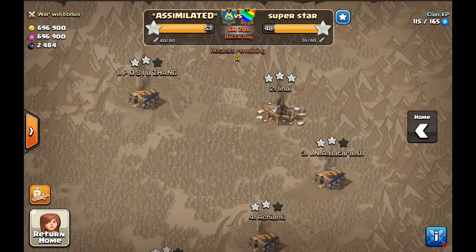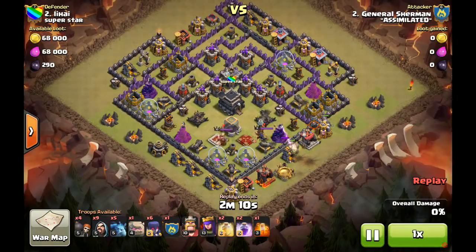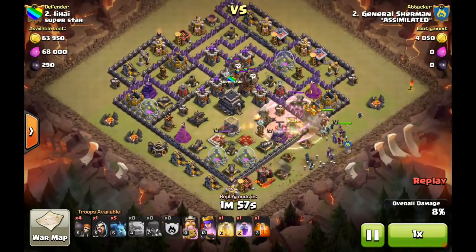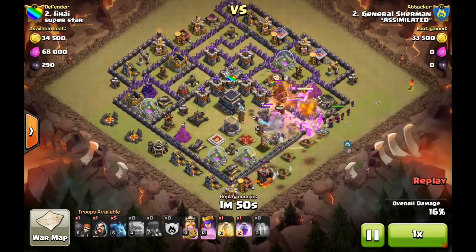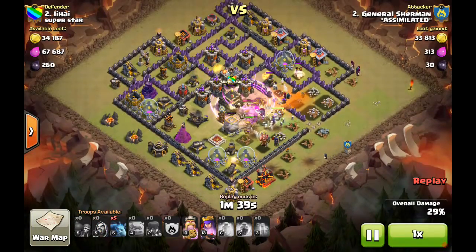Let's take a look at some of the three-star attacks, starting with Sherman's first one on the number two base. It's kind of a southern teaser style, only it does have walls. He's bringing a straight-up GoWiWi — three golems with a nice spread. He's creating the funnel, backing it up with wizards to open the pathway for the witches and skellies to get in, followed by the heroes, and goes directly at that enemy Archer Queen. He drops the spells early — heal and rage — to deal with the heroes and clan castle, poisoning them as he goes.